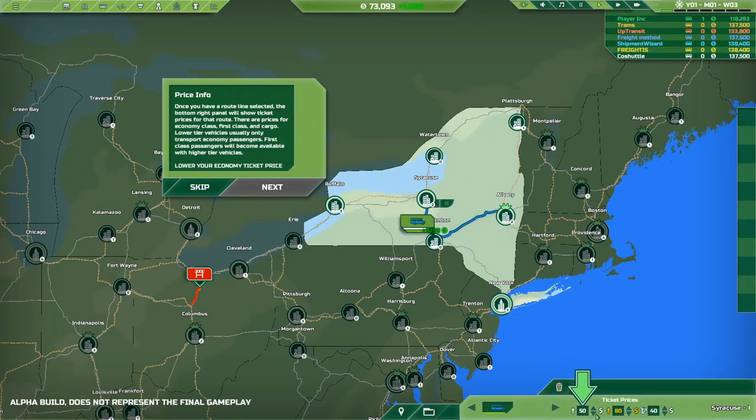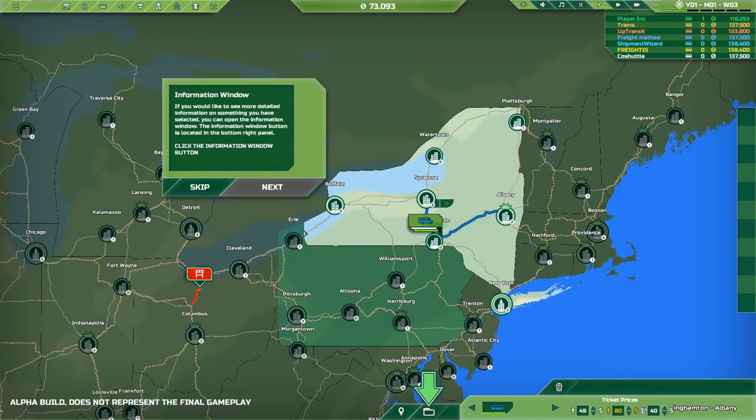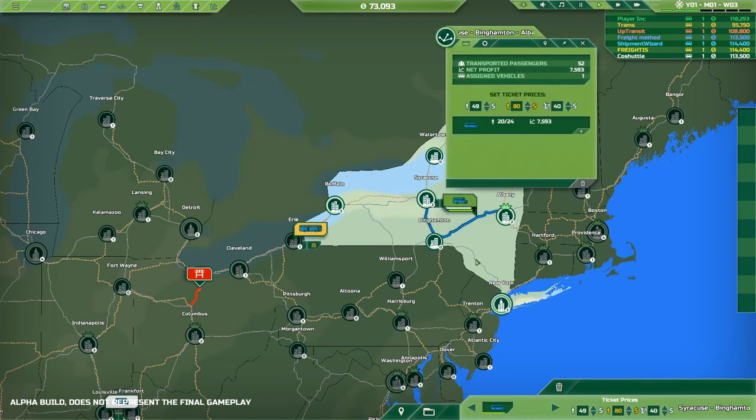Lower your economy ticket price. I put it down a dollar. If you'd like to see more detailed information on something you've selected, you can open the information window. Look at that big bus that these people have started with. We've transported 52 passengers — 72 now — and we've made a net profit of $9,000.